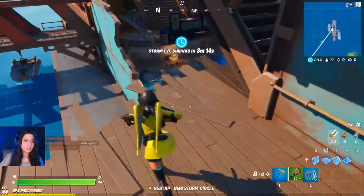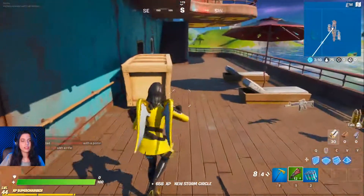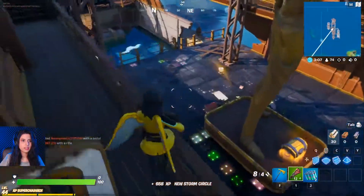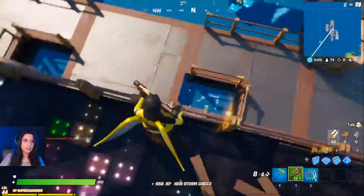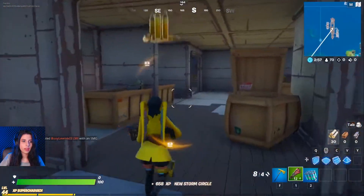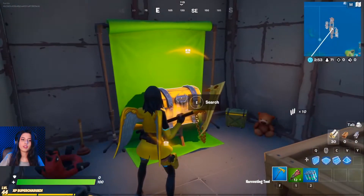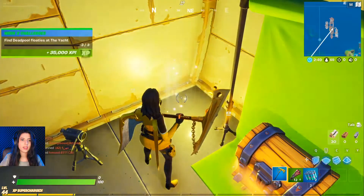And for the last one — there was some random sound but it's done now. Just go here. You'll see this big Deadpool and just get down here. Open this door, walk and walk, and there you go — a chest. You'll see that in front of a green screen, so the Deadpool floatie is just right next to it. Search it and you're done.